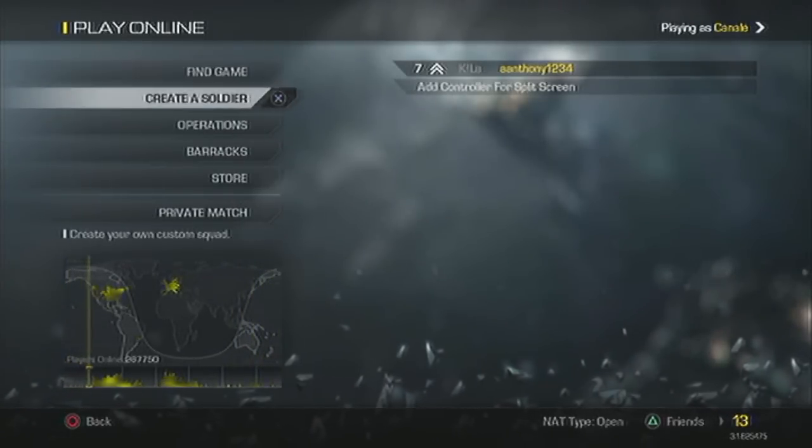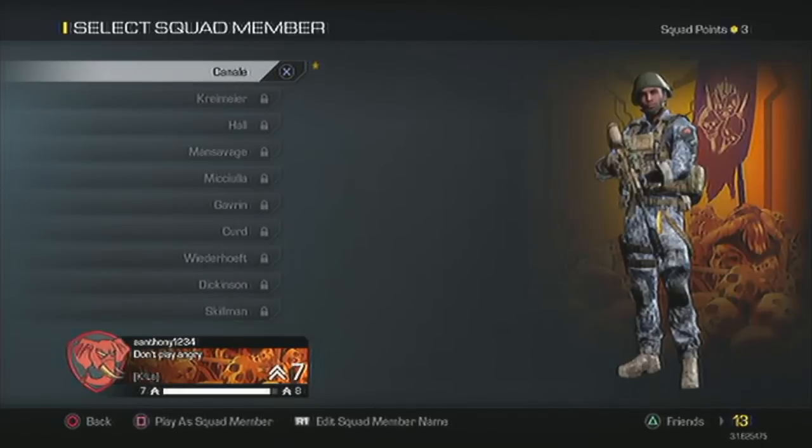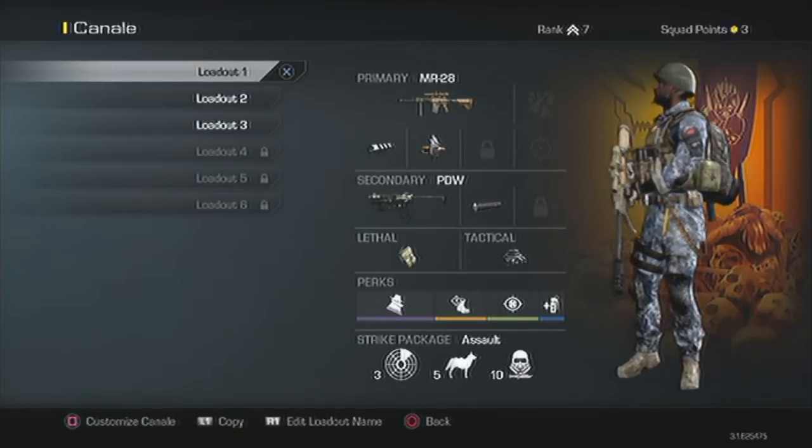First of all you want to go to the main menu — right here — find game, all this different stuff. You're going to go to Create a Soldier, go to your character you want to edit, press X, then you're going to press square.